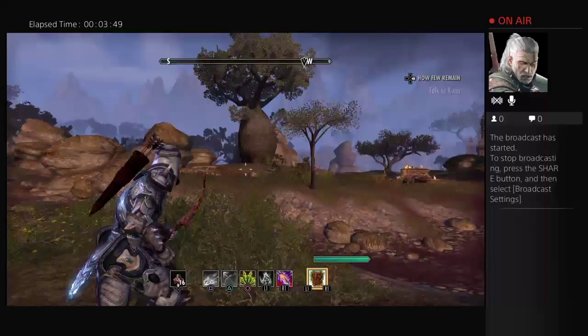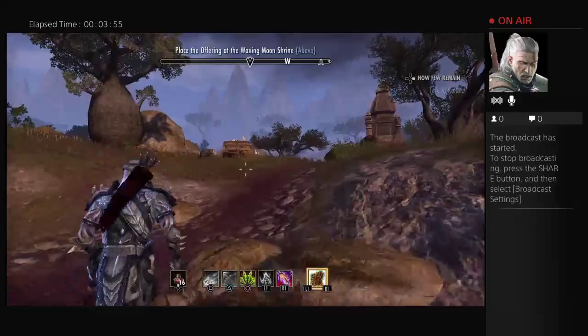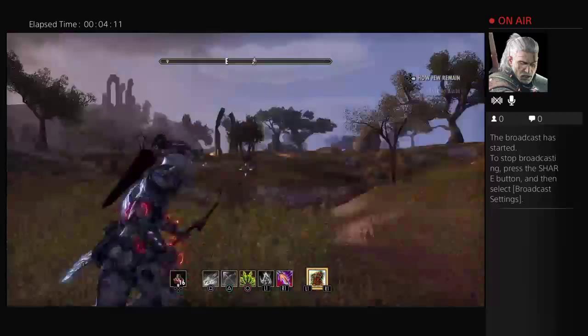Now I'll pick out another lonely target over here by itself. I'm going to mark it and then do the same thing with it. Mark the target, then snipe it — and there we go: it's stunned, it's critted, and down. There you go. That's a little tidbit for the Snipe when it comes to the Nightblade.